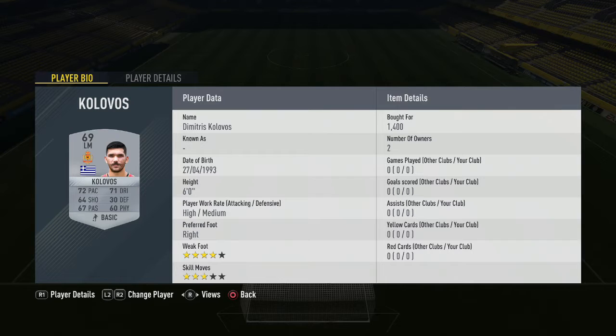To round off the back five we have a left mid, Kolovos, for 1,400 coins — the Greek in there to get the chemistry required without spending too much on the left back. At first centre-mid we have Ritz for 650 coins, and his central midfield partner is Krapilja at 700 coins.